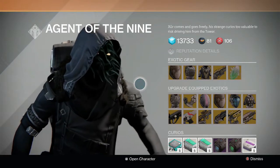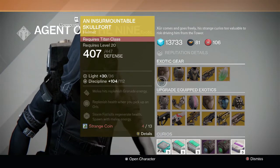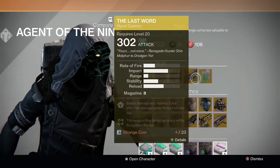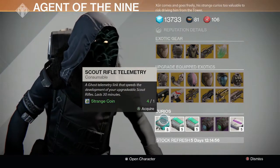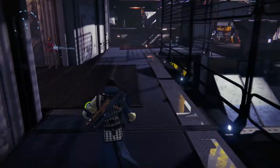What he does is he sells exotic gear and upgrades for your exotic gear if you already have it. And what you need to buy them — these are the ones that you can buy — you need strange coins. Like for this one, this gun looks completely badass and you need strange coins for it, and you also need strange coins for things down here. So that's what strange coins are mainly used for, just to buy things off Xur.